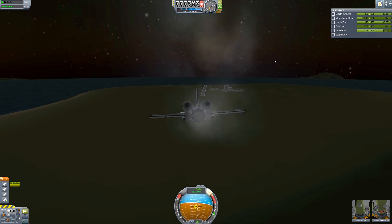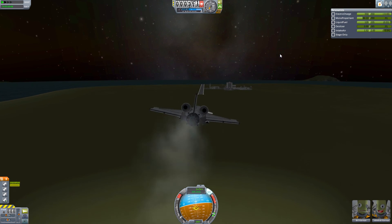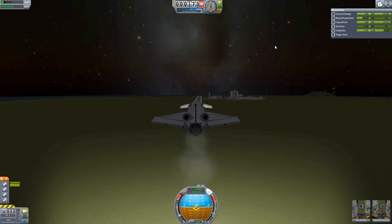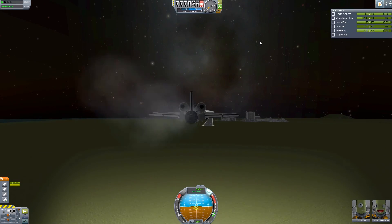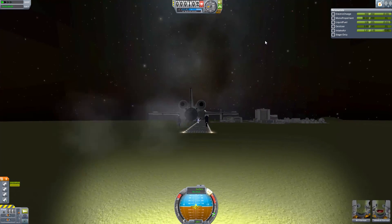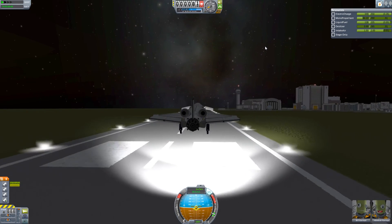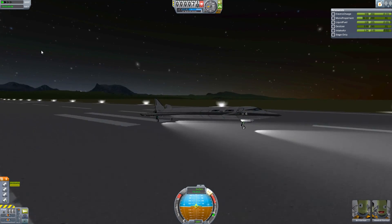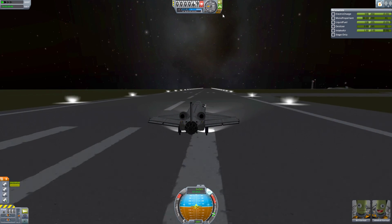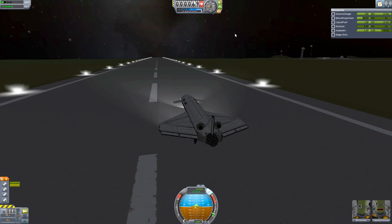We're coming in for the final approach now. I use the engine a little bit here just to get us going fast enough that the wings generate enough lift and make sure we're going in the right direction — just give it a little kick and then cut the engine in a couple of seconds. Then I put the gear down and get ready to flare up to land. The engines are completely cut now. We missed the end of the runway a little bit but we're fine, and the thing comes down fairly solidly. A bit of a wobble from the chassis but we're okay. The steering is enabled on that wheel by default, which is a nice little touch. We come to a halt and we're done.